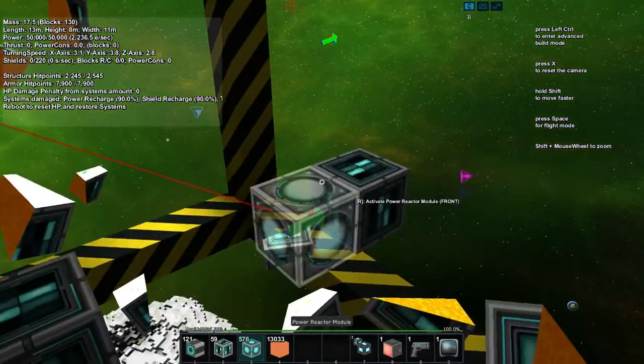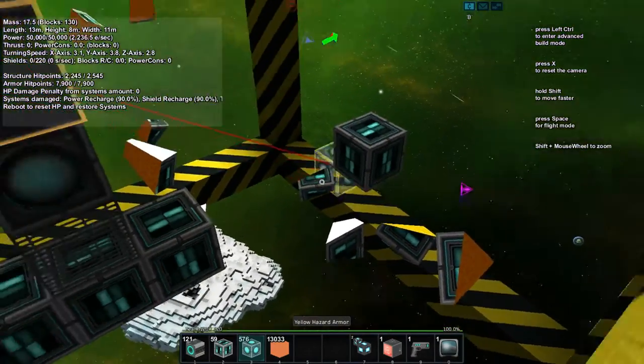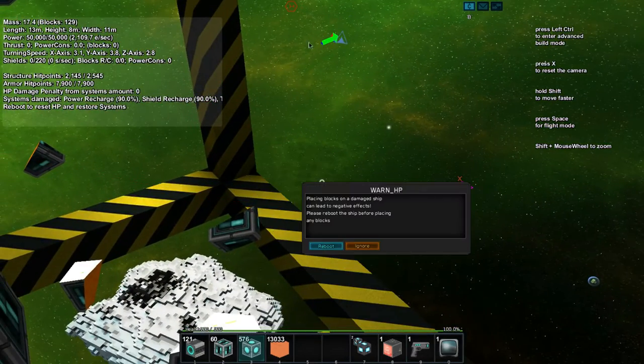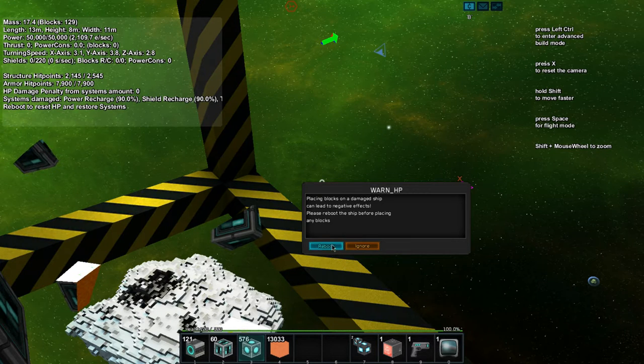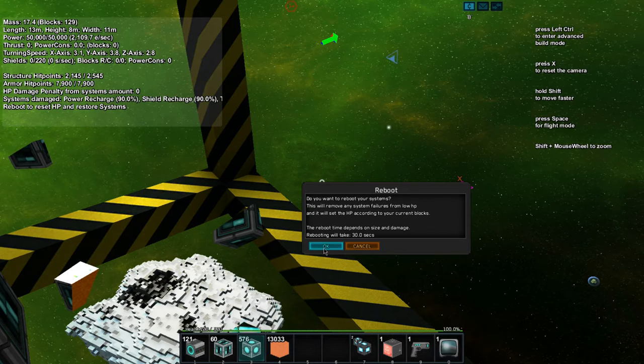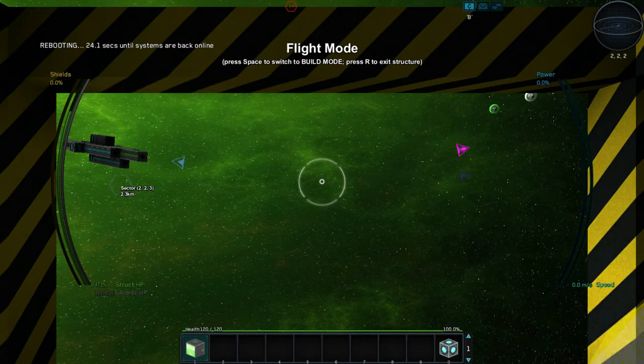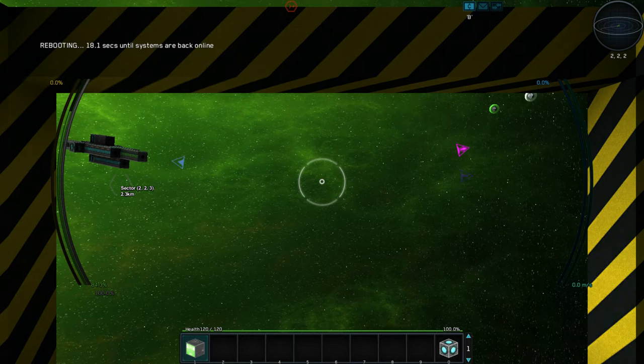Wow, that's damaging — look at how it floats. Friendly fire: accidentally shot the host's ship. Now have to reboot — when you damage a ship you have to wait about 30 seconds for it to come back online.